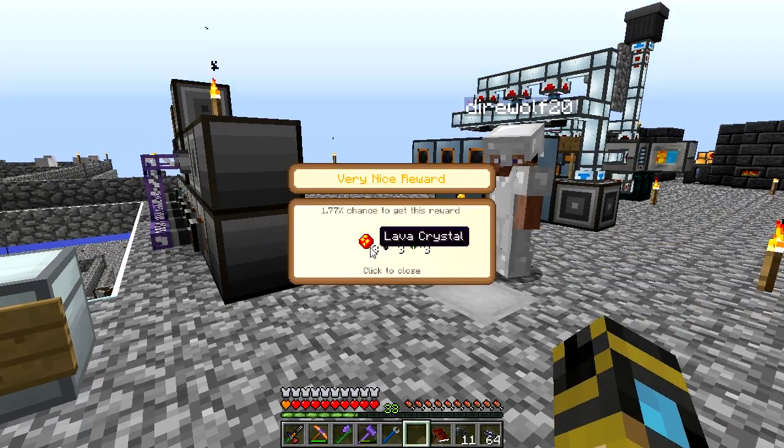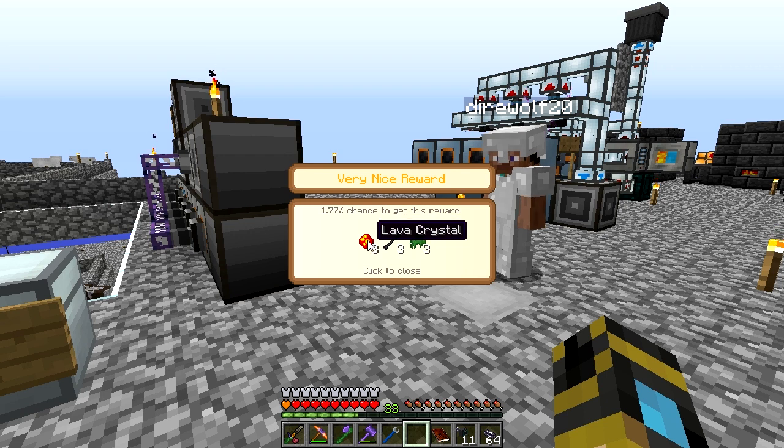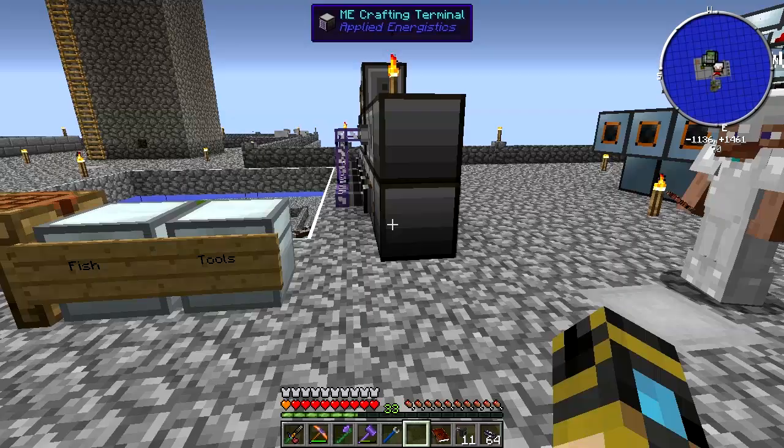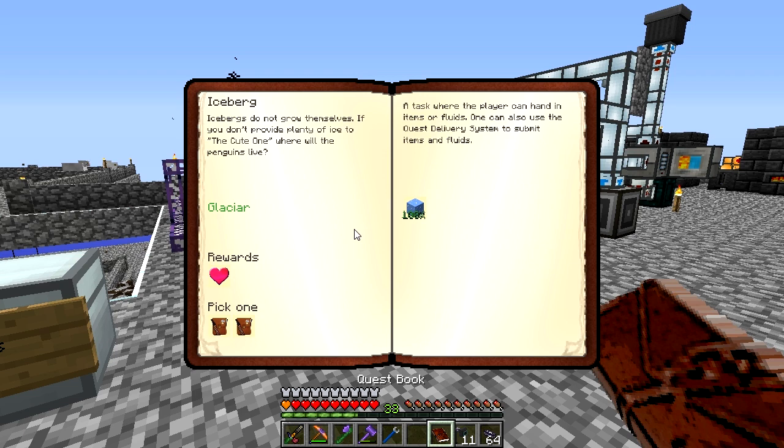I got a Zivicio God reward — a Thaumium Scoop with Repair 5 on it. That's probably pretty handy. I'll put that in the AE system for you as well. I got three lava crystals, three necrotic bone, and three balls of moss. Those are all items for Tinkers' Construct.